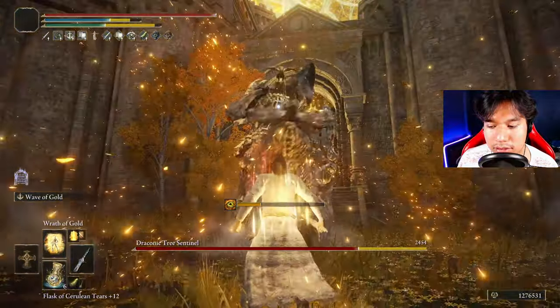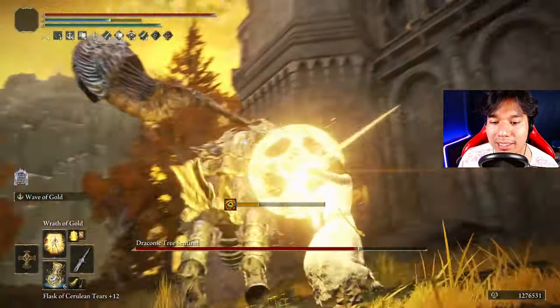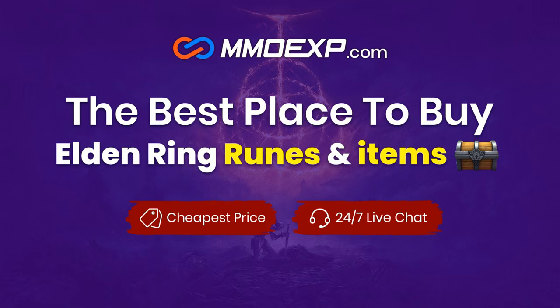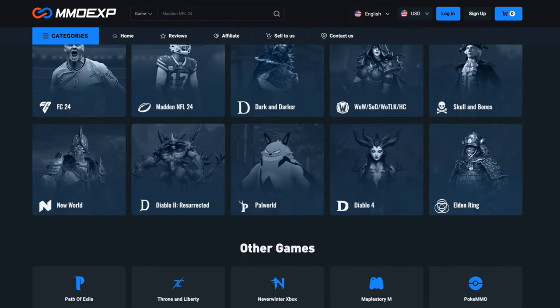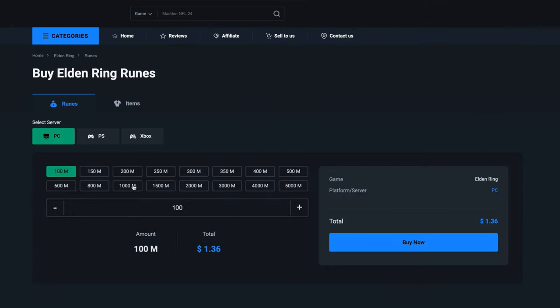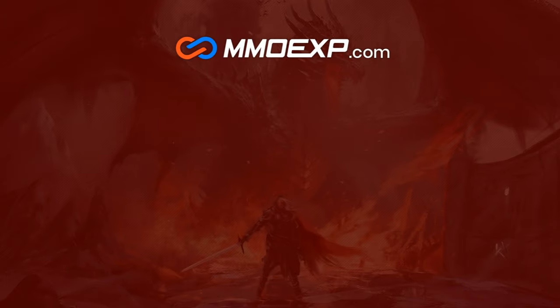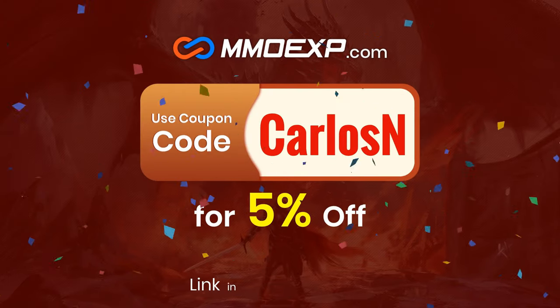Elden Stars and Wrath of Gold are perfect incantations for this setup. Now that we have completed an optimized holy build, let's begin with the boss fights! If you don't want to farm runes or materials for your Elden Ring builds, MMOEXP is the best web service where you can easily acquire as much runes and items as you wish for the best price. Use my code CARLOSEN to get a 5% discount on your purchases. Thanks MMOEXP for sponsoring today's video!